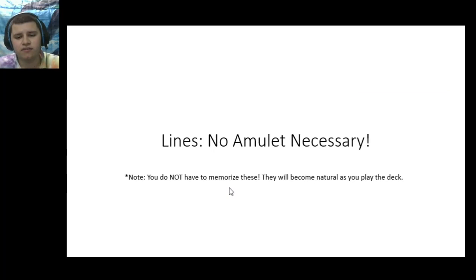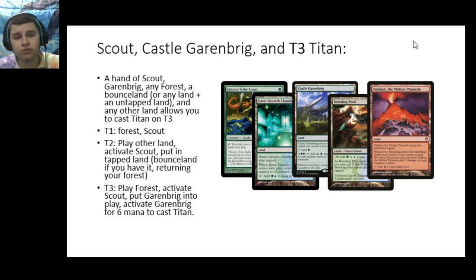We're going to start out with the lines that involve zero Amulet of Vigor and work our way up from there, as Amulet does add some extra complexity. These are not things that you have to memorize in order to play Amulet at all — as you play, they'll become more and more familiar. A lot of times you can look at your hand, calculate on the spot when you'll be playing what lands at what time, and think it out ahead of time before you make any plays. The first pattern is the Scout, Castle Garenbrig, and Turn 3 Titan pattern.